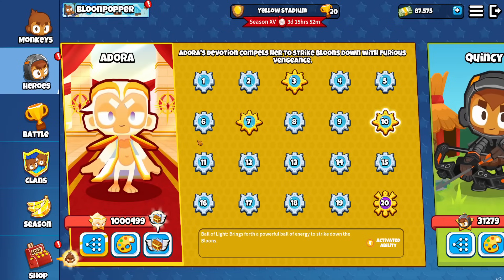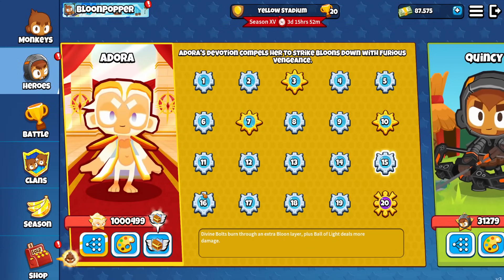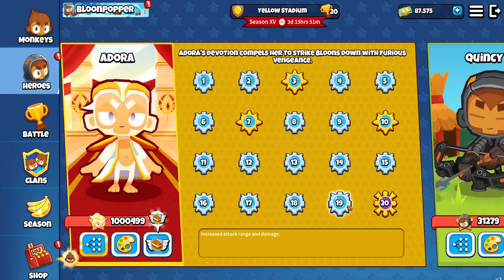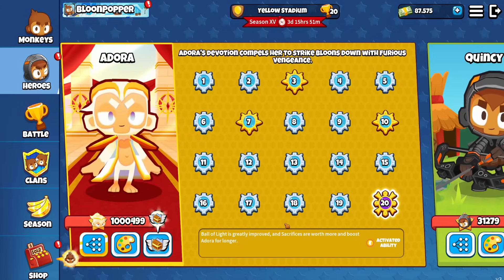Level ten brings forth a powerful bowl of energy to strike down the balloons. Level eleven: Adora increases the attack speed and range of super monkeys and adds an additional one pierce. Levels twelve through sixteen add more divine bolts, pierce, fortified damage, and divine bullets that burn through an extra layer. Long Arm of Light becomes even more deadly and buffs sun avatars with plus two damage range. I'm not sure if that plus two damage to sun avatars is always active or only when the level ten ability is active. Level seventeen increases attack speed even more, shoots eight divine bullets, and sacrifices are worth more and boost Adora for longer.